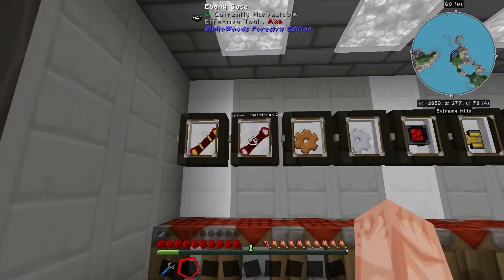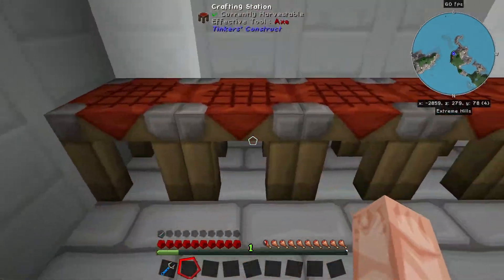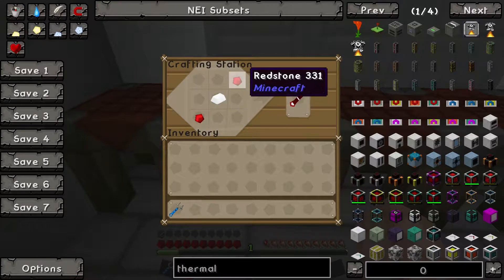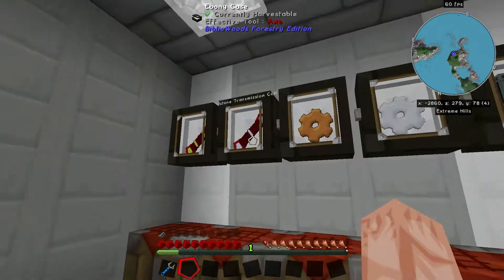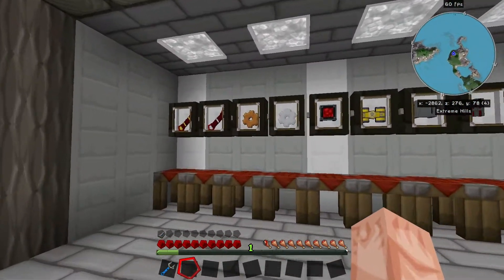Starting off, here is the Redstone Transmission Coil — intimidating name, but it's probably one of the most simple recipes there is. One silver ingot that you get from mining and two redstone, and you get the coil. The coil actually goes into a later machine, but let's just work left to right.